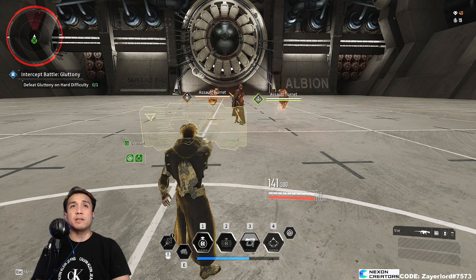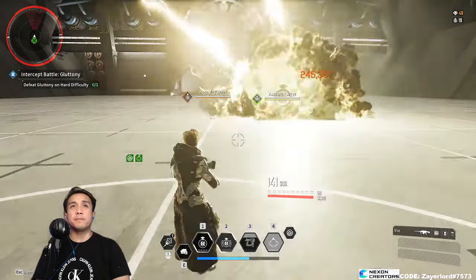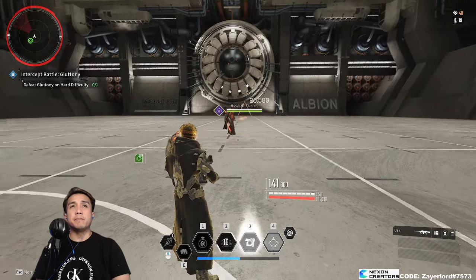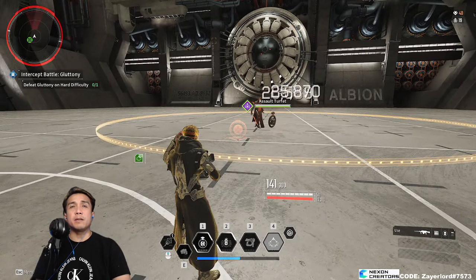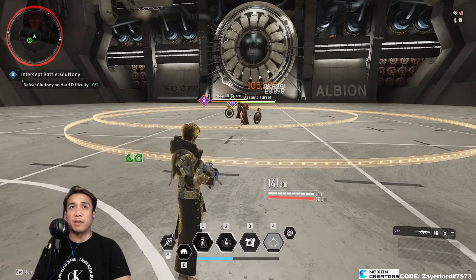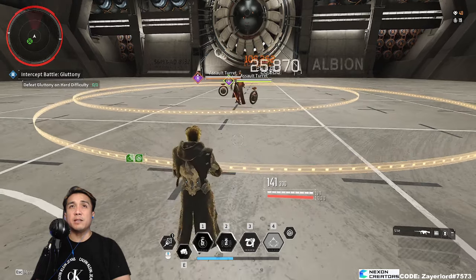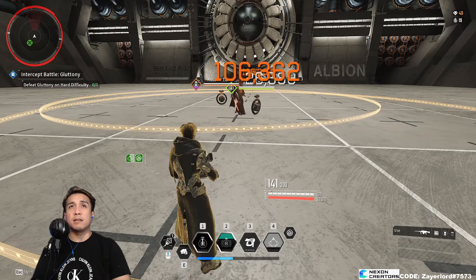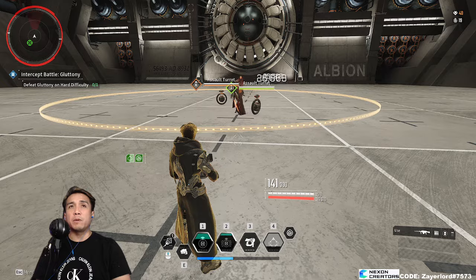Self-destruct it and resummon them one more time. My non-crit build just did regular white damage of 25k, but now as you can see it is popping 106k every now and then.